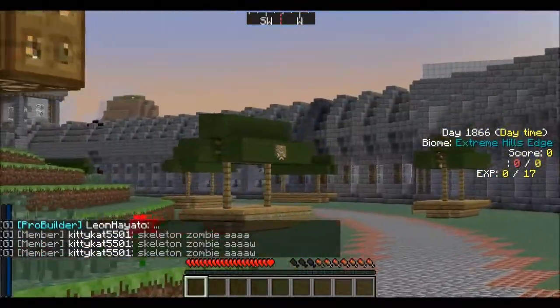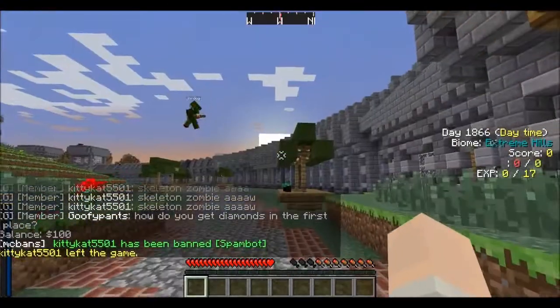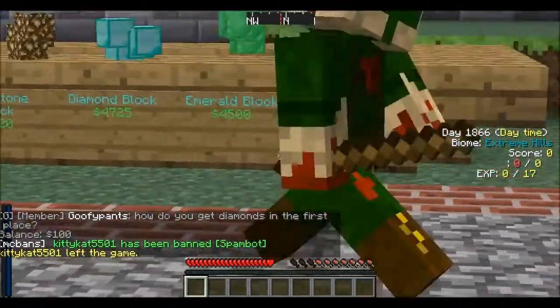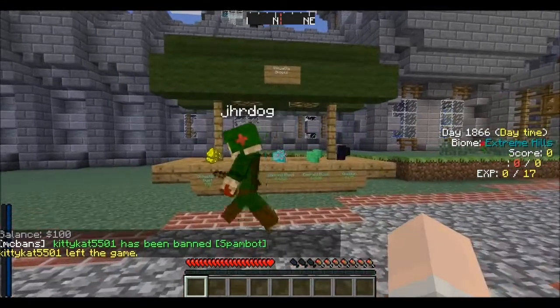If you type slash money you'll see that you start off with like $100 or something. Yeah, $100. You use that money — you can type slash sell hand to sell whatever you're holding. You can buy obsidian, emerald blocks, basically everything.